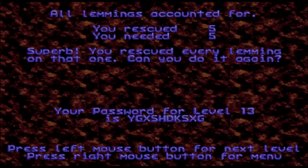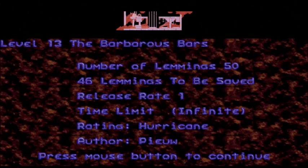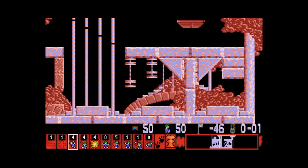Or maybe that's just me randomly finding an easy one. But level 13 — this is a good one. The Barbarous Bars. 50 lemmings, we can kill four of them. This level gave me quite a bit of trouble, but it's a lot simpler than you might think. Also, last time we hear this song in the game as well.